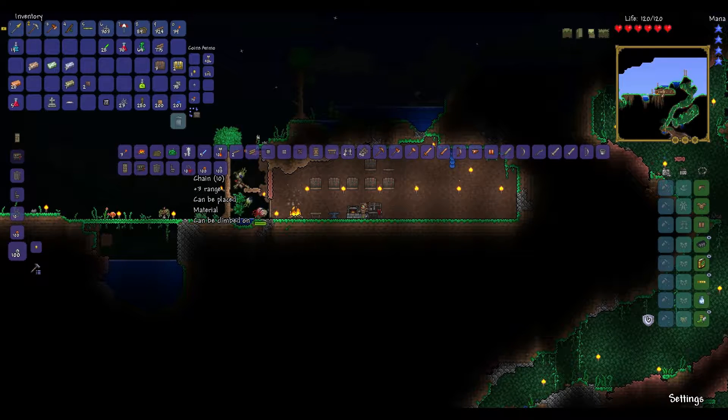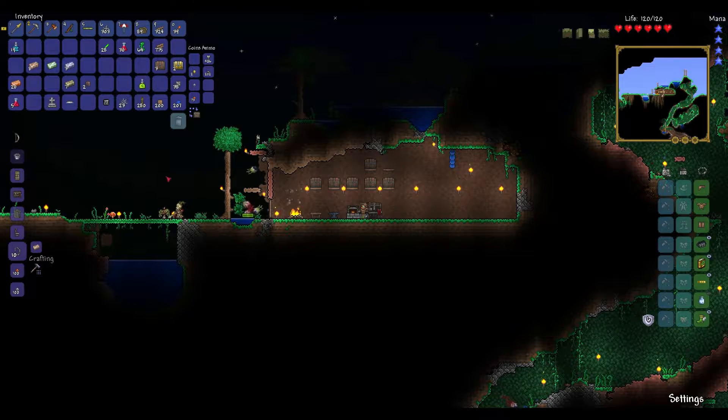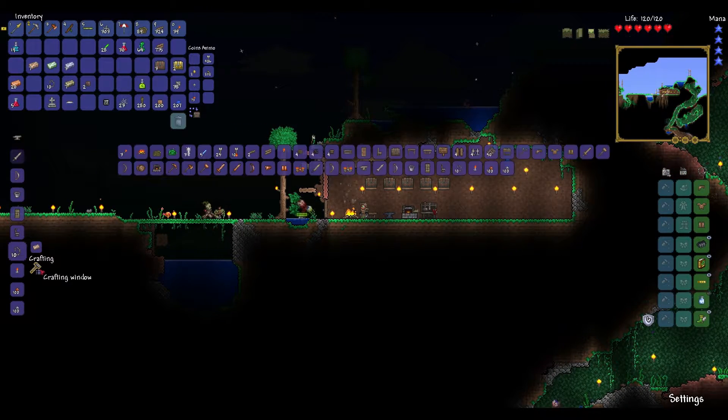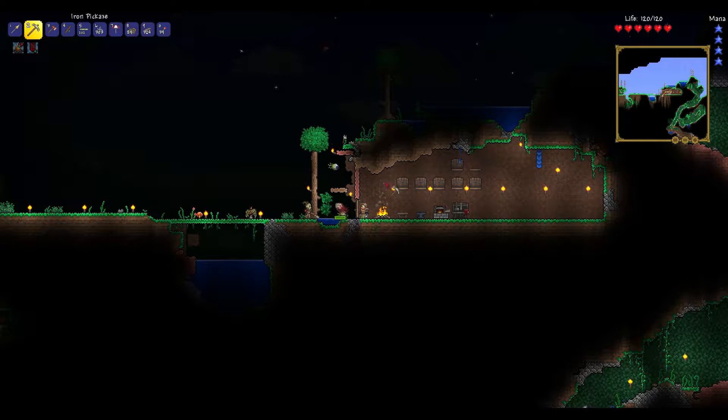We can craft some chains, which we need for some things. I was going to say let's talk to our guide but he's either out there or still dead — he might need a room to return to. I'm going to wait out the night because holy cow, there's a lot of those little eyeball things — demon eyes. If I let them in I'm dead. I'll see you guys in a minute.